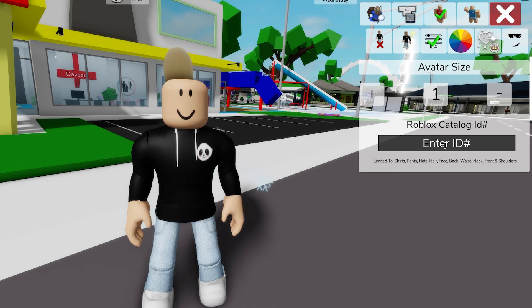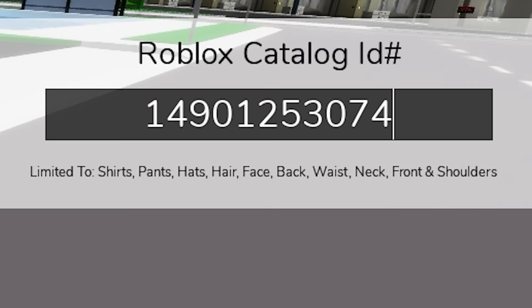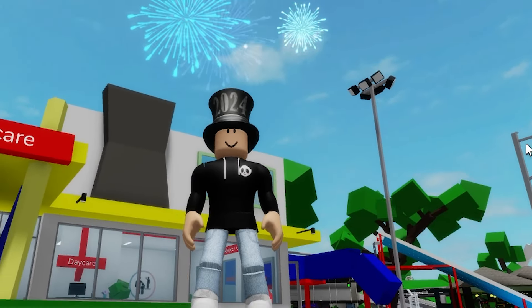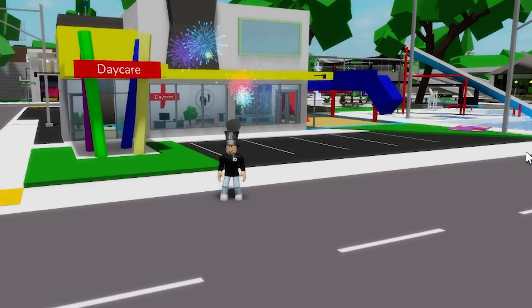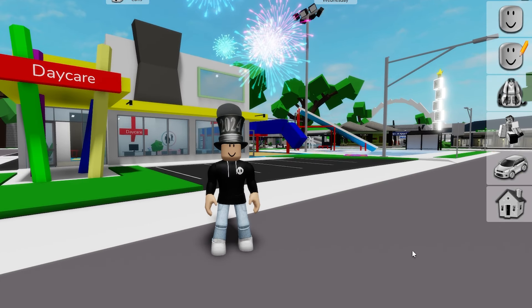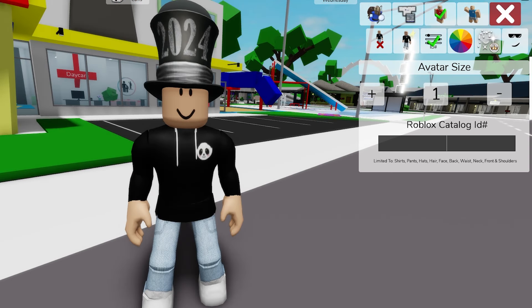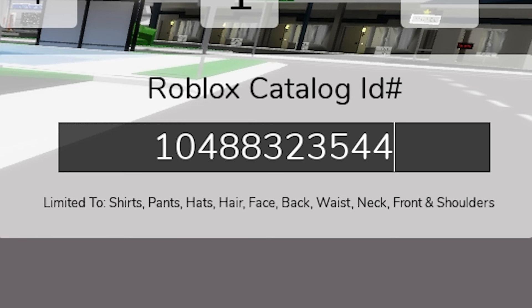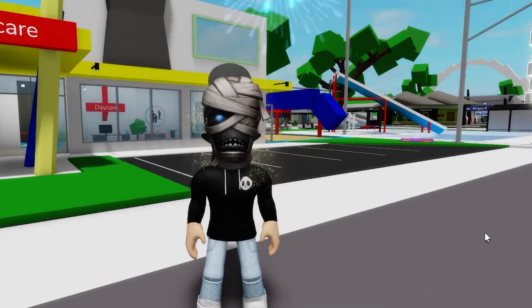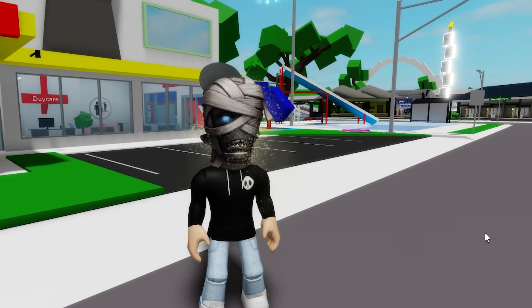Next, if we write ID code 14901253074 we will be able to add this Surprise Fireworks Hat, first obtained when you redeemed a Roblox gift card from select retailers in January 2024 — perfect for keeping the celebration going throughout the year! And since Halloween is not that far away, if you write ID code 10488323544 you can place this Ancient Mummy Mask, a limited time exclusive item when you purchased a Roblox gift card from Amazon.